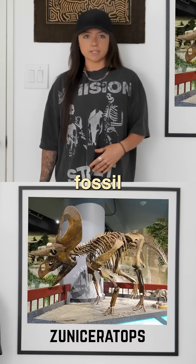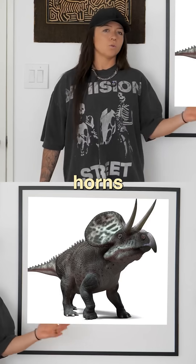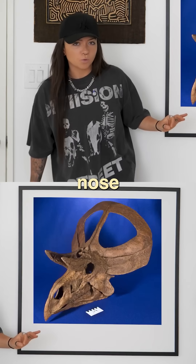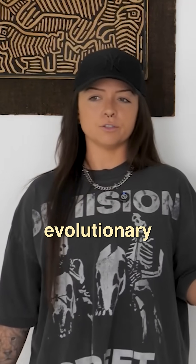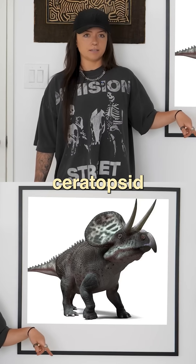One key transitional fossil is Zuniceratops, alive about 92 million years ago. It had two horns above its eyes, no nose horn, and a very simple, modest frill — sort of an evolutionary halfway point. So this was a ceratopsian, but not a ceratopsid.